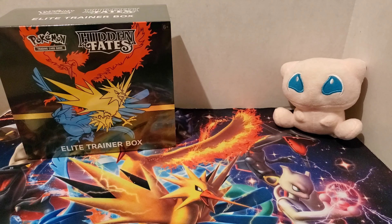This trainer box came out on September 18th of 2019, and it came out after the Hidden Fates Tins of Charizard, Raichu, and Gyarados. I'll post links in the description for those videos, because I've already opened those on the channel, as well as the Mewtwo and Mew pin collection boxes. So today we're going to be opening up this Hidden Fates Elite Trainer Box.